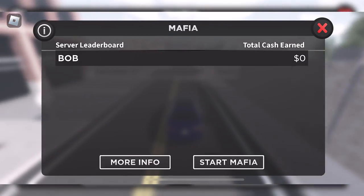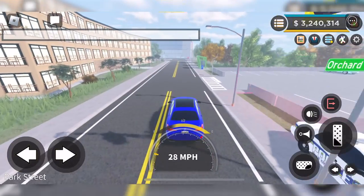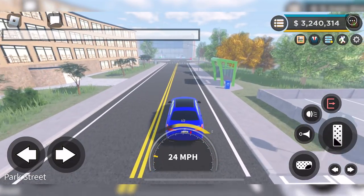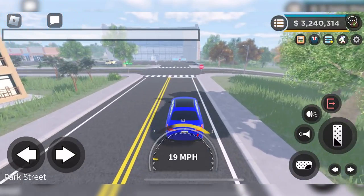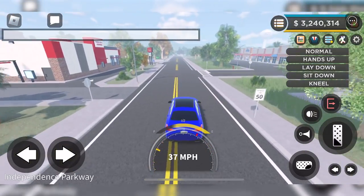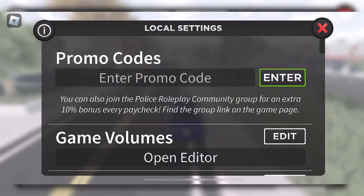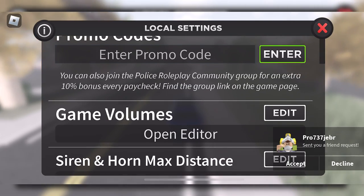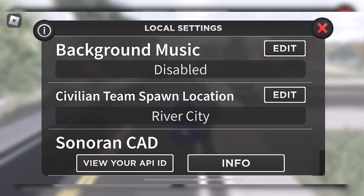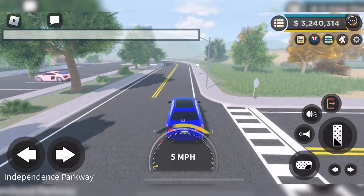Next up we've got the mafias, so you can create a mafia which helps you rob a bank and whatnot. Then we've got the server information. After that we've got animations — I can't do them because I'm in a car. Then we've got the settings where you can enter promo codes. There's actually a new promo code: MOBILE, all capitals. You can also change your spawning locations, background music, et cetera.